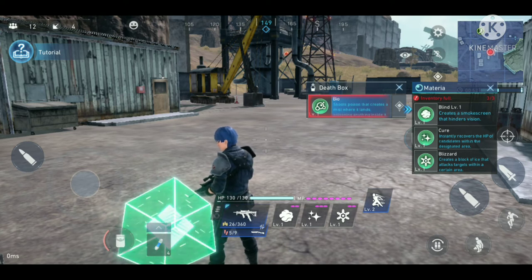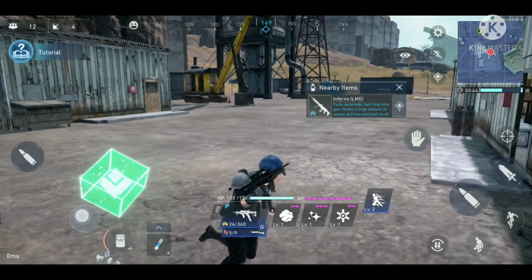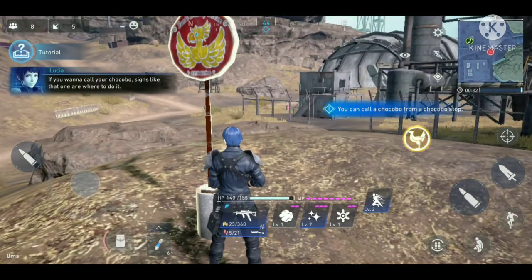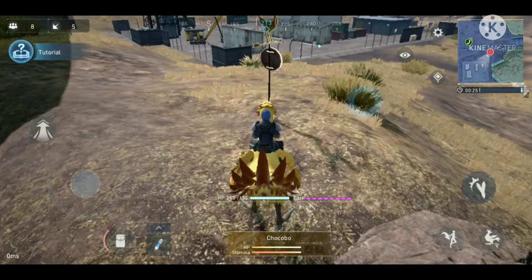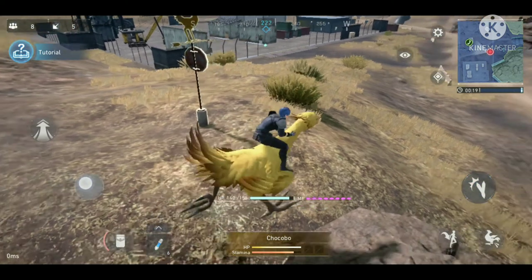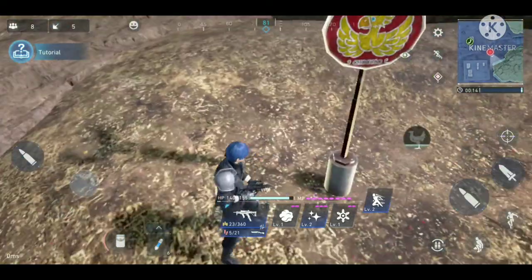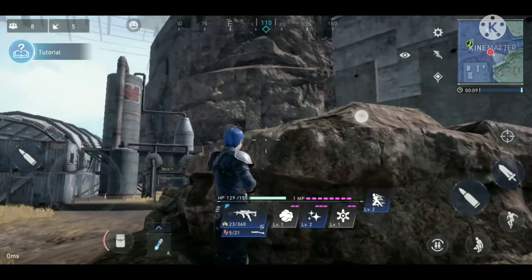I pick up another materia but it looks like I can only carry up to three materia at a time — so two guns and three materia. Then I discover I can call a chocobo and ride it! There are three buttons for it, one of which makes the chocobo go away. But then someone starts attacking me and I can't see them.